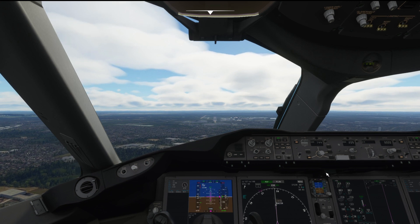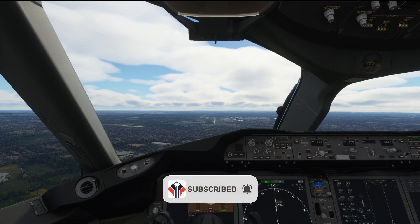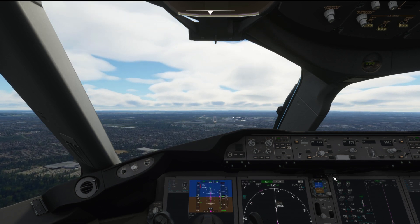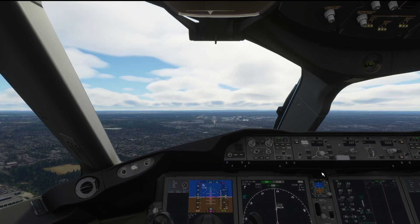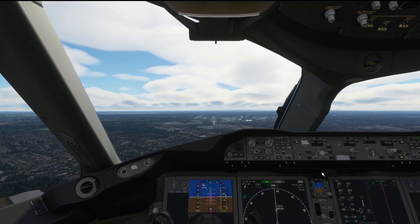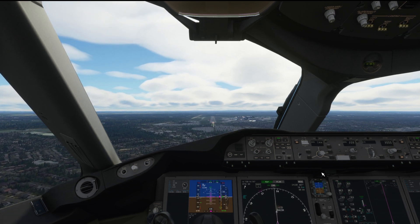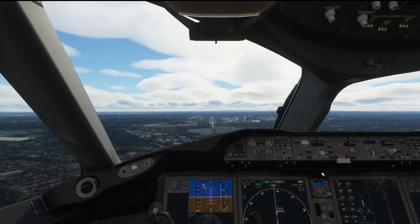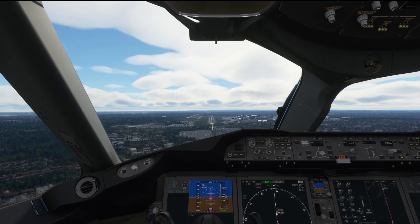1,000 feet — that's good. At 1,000 feet let's disarm the auto-throttle, so that's now under my control. Autopilot comes off as well. And we're flying this in ourselves.